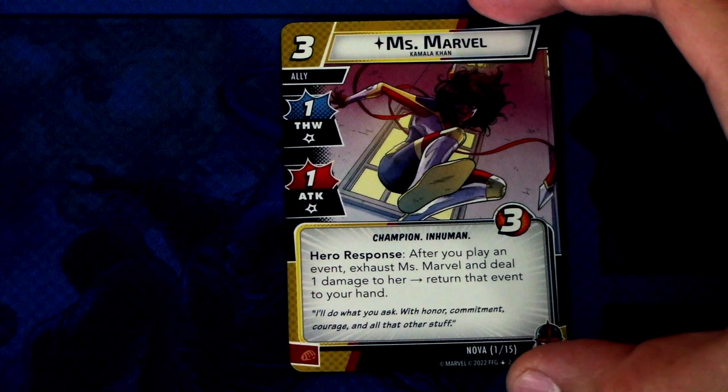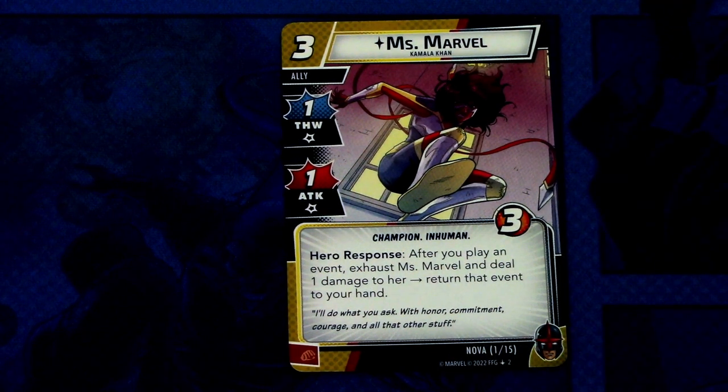First off we have the signature ally Miss Marvel — a three-cost ally with one thwart, one attack, champion human trait, and three hit points. Hero response: after you play an event, exhaust Miss Marvel and deal one damage to her, then return that event to your hand. Miss Marvel can also be committed as a physical resource. The ally version is quite similar to the hero version, letting you replay events — pretty good in an event-heavy deck like Nova's.